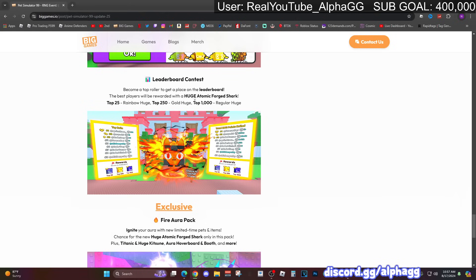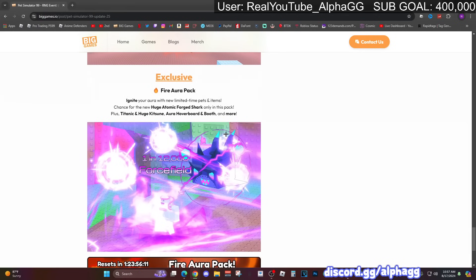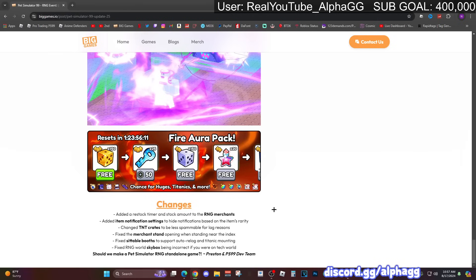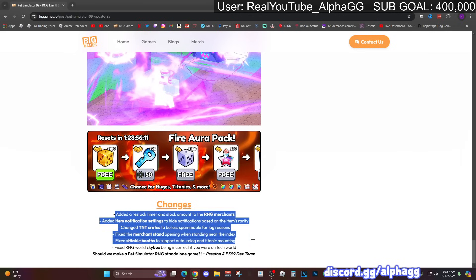There's a leaderboard contest with some rewards. The best players will be rewarded with a huge atomic forged shark - top 25 get a rainbow version, top 250 get a gold, and top 1000 get a regular. There's also a new fire aura pack with some new stuff in it, pretty much a brand new forever pack, and then a few more small changes.